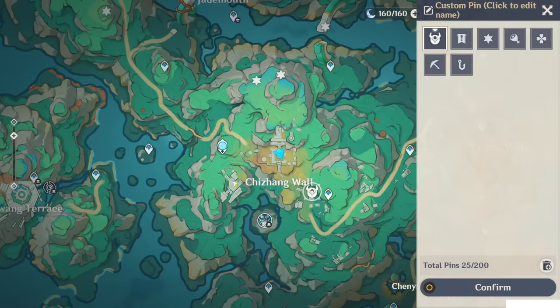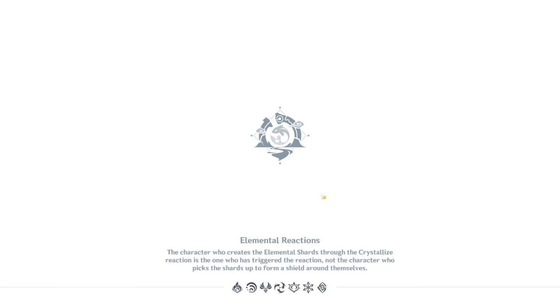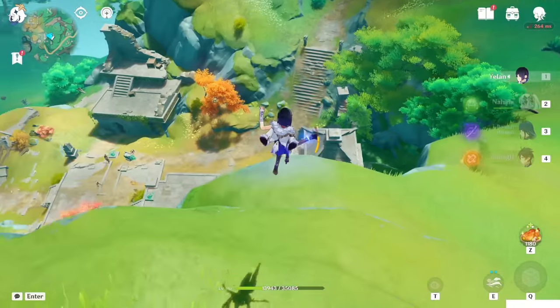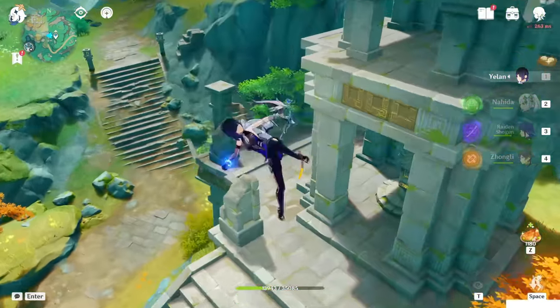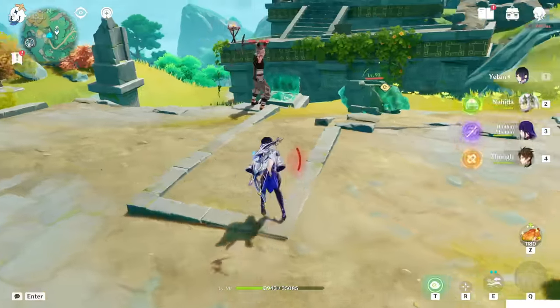One item is on the right side and one is on the left side. Let's start with the right side one. Teleport to this waypoint and go down. Before doing anything, kill the enemies first because they'll annoy you otherwise.